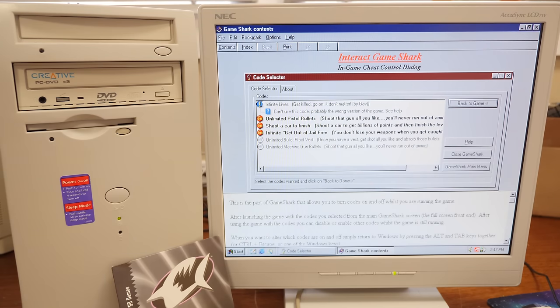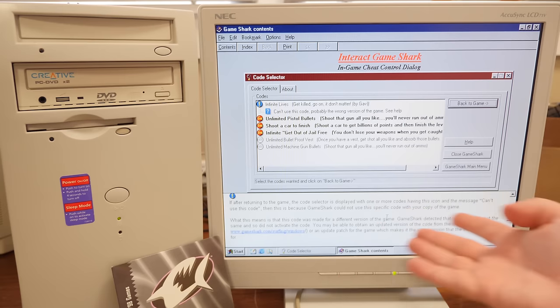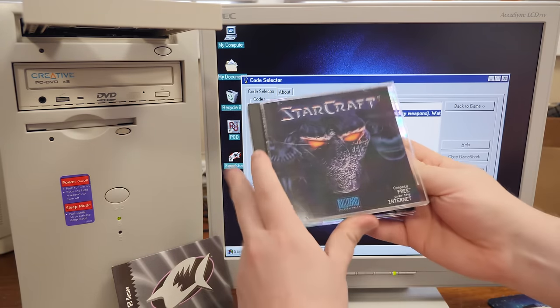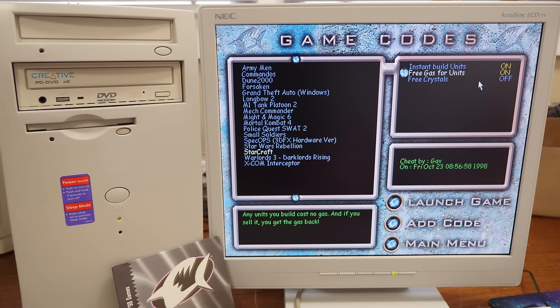If it were detecting the wrong version of the game it would say 'can't use this code — probably the wrong version, see help.' The help basically just says it can't use it with your copy of the game, meaning it was made for a different version. But what version is it looking for? Maybe we'll have better luck with StarCraft — again the original US release. Let's turn on instant build, free gas and crystals, make sure it's pointing to the correct default installation path, and go.